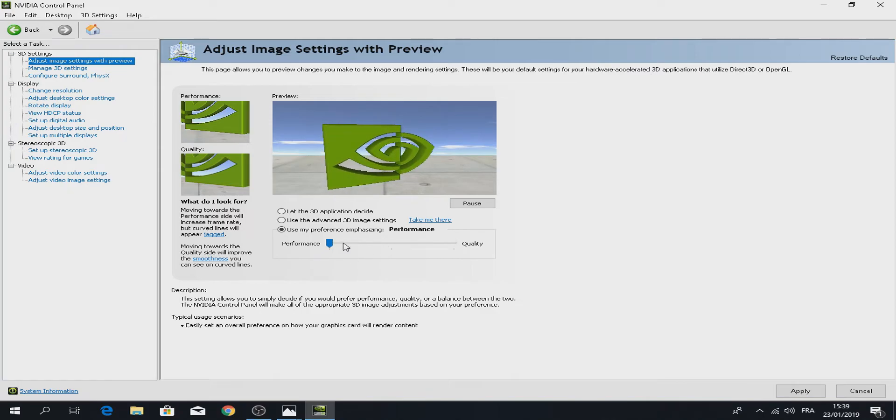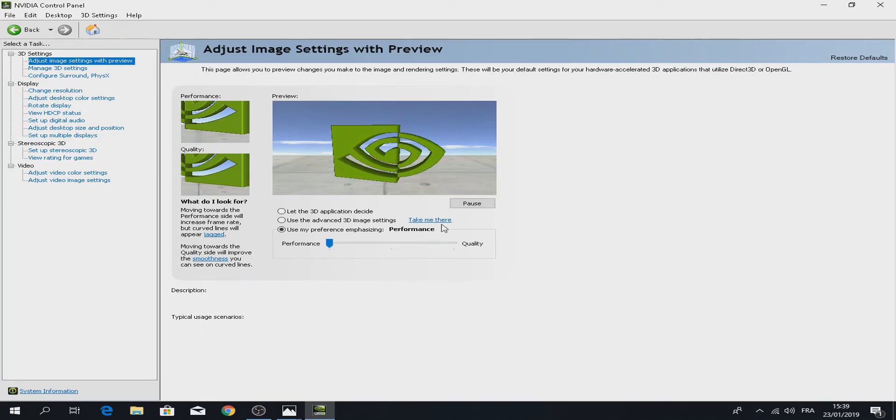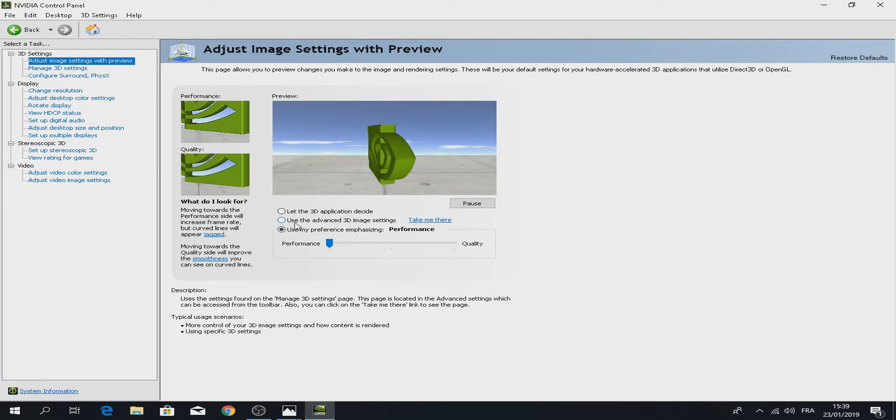Once you're in the graphics card control panel, put the quality slider all the way to the left for Performance. Click Apply. Your screen will go black for one second, then click Apply again.